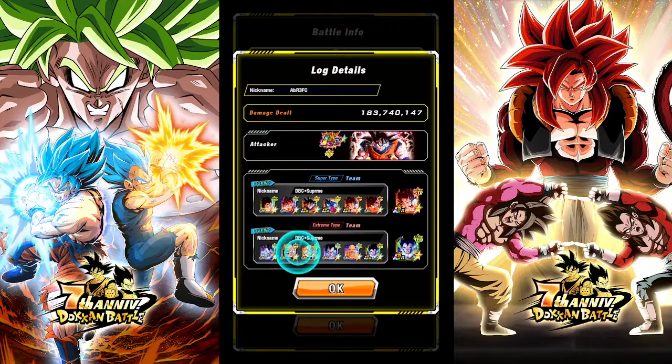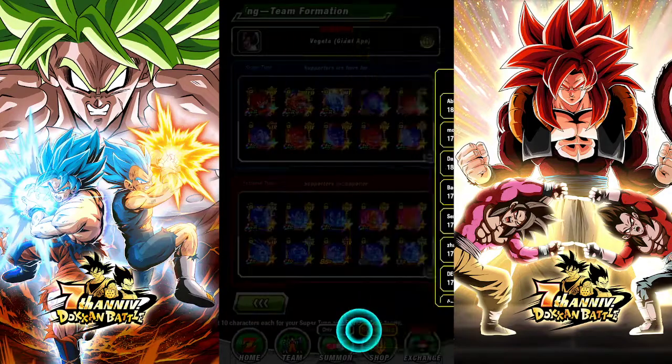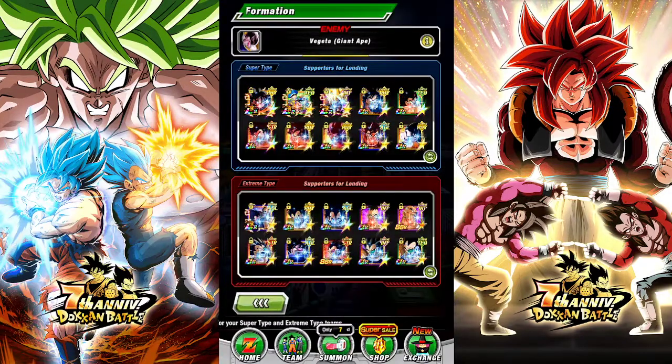For Great Ape it's a bunch of Nappa and Vegeta's from the Saiyan Saga as best as you can. Two of them are free to play and some of these are just old cards, so I have an okay mix of things to the best of my abilities.